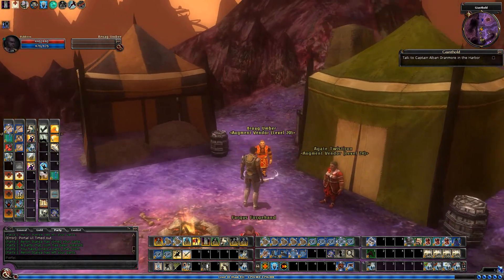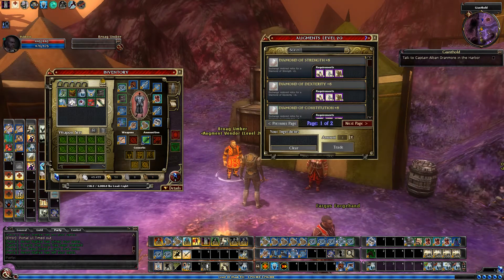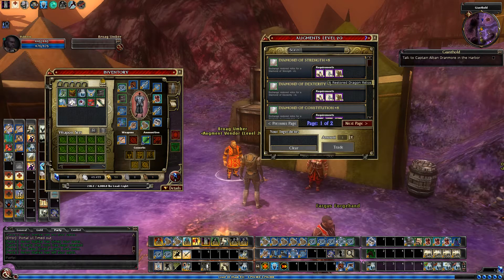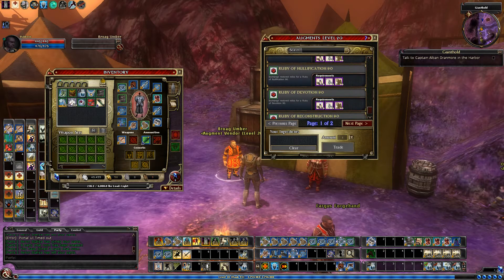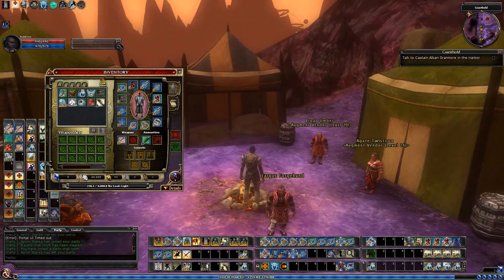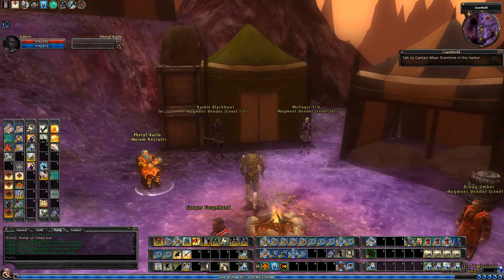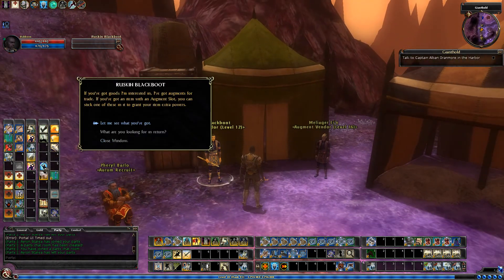We're going to have a level 21 gear set, so we're going to be very interested in the level 20. The same way that you get materials for heroic quests and wilderness chests, you also get them for epic. We'll be taking a look at these to upgrade our gear from Keep on the Borderlands, but we can also get some heroic augments if we wish.